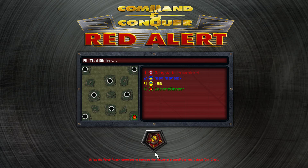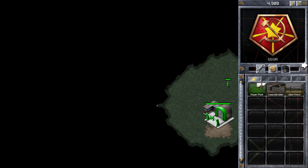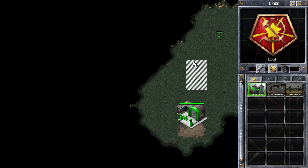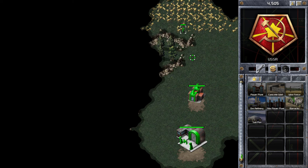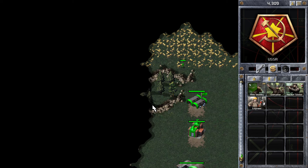Hi guys, Zack here with a Luke Armada Conker regular video. In this game I'm playing a free-for-all match on the map All That Glitters. I'm starting in the bottom right position playing as the Soviets. I'm a little bit later with this upload because I had a little bit less time than I expected on the weekend.